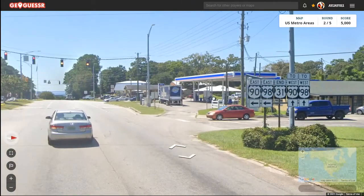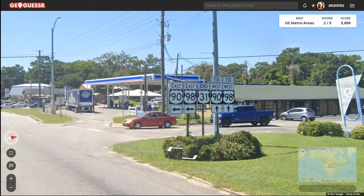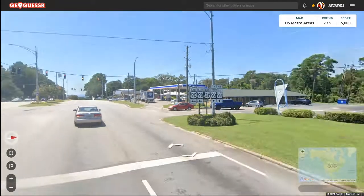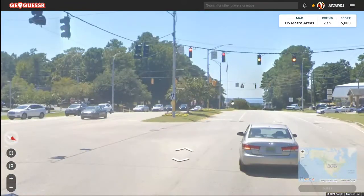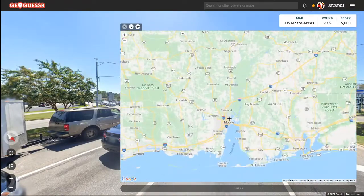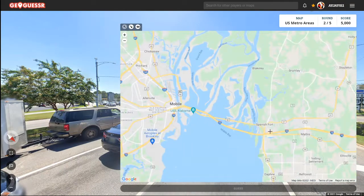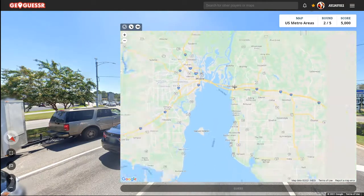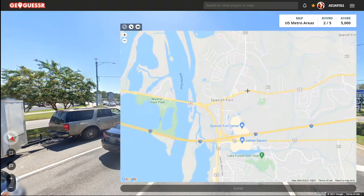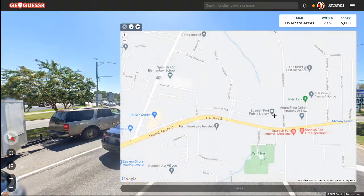Here's game 359. Alright, US metro areas — we got it. I'm seeing Illinois plates all over the place, so I'm just gonna assume that we're in Chicago. We got West Cullum and North Avers. Nothing but Illinois plates. I think this might be Highway 41. The road's slanting — it's Elston Avenue.